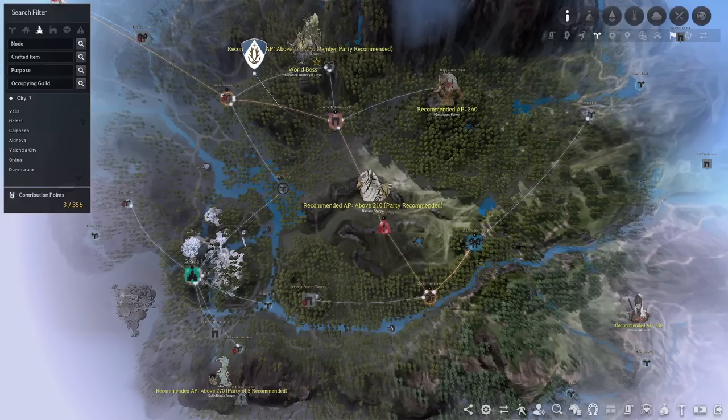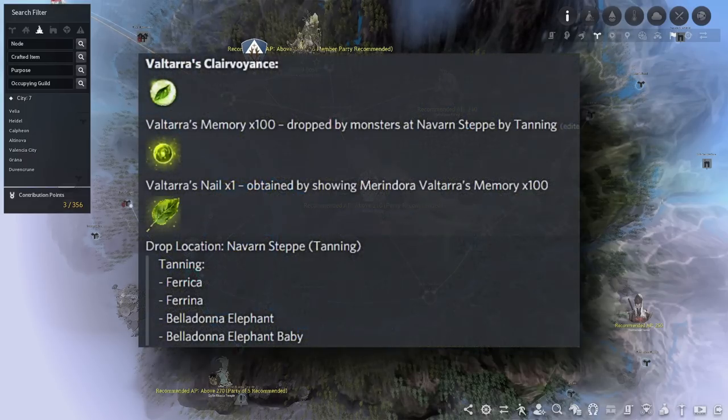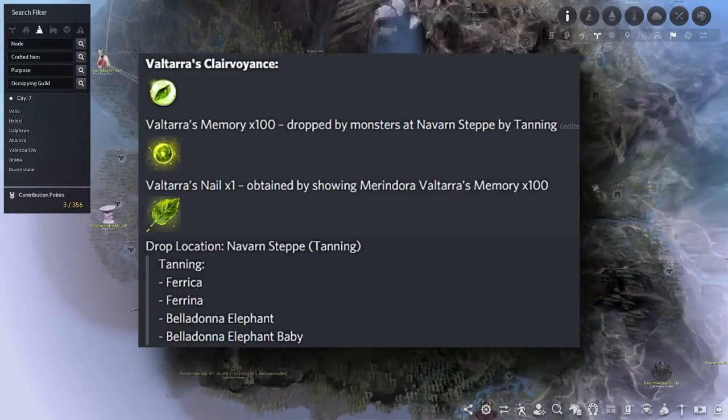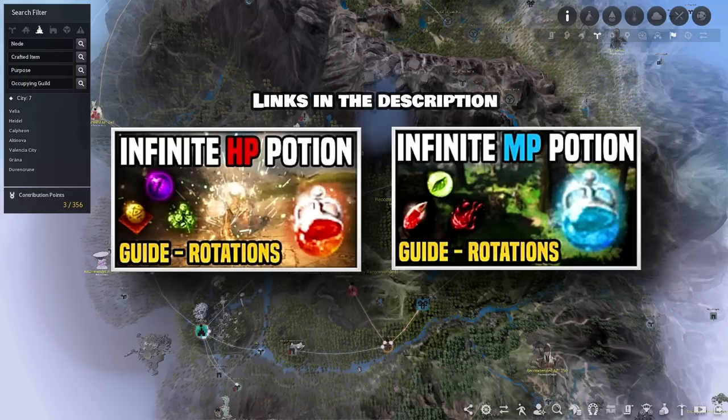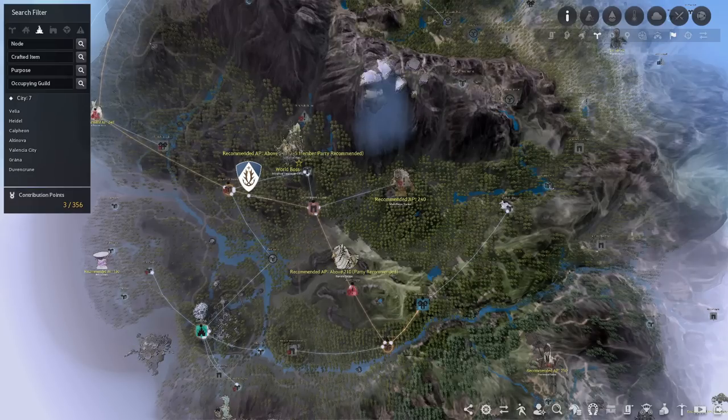That about concludes the infinite HP and mana potion grind spot locations. The last item for the MP pot is Valtarra's Clairvoyance, dropped by the chickens or elephants at Navarn Steppe, but that's not a grind spot so we can skip over that. If you need more information about the infinite potions I personally have two guides out, and you can also check out the BDO Rares Discord — it has over 13,000 members and guides for all BDO rare items, with a lot of people supporting and helping each other. The link is in the description below.